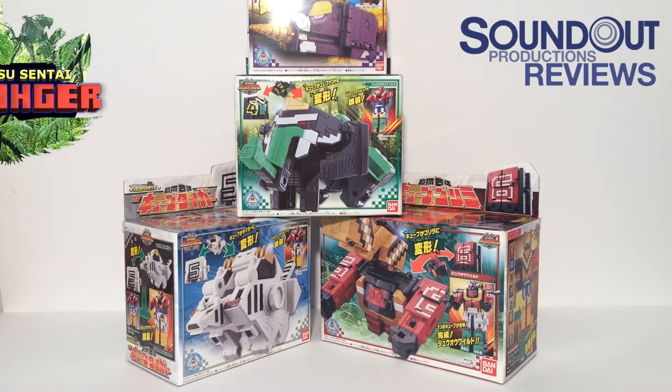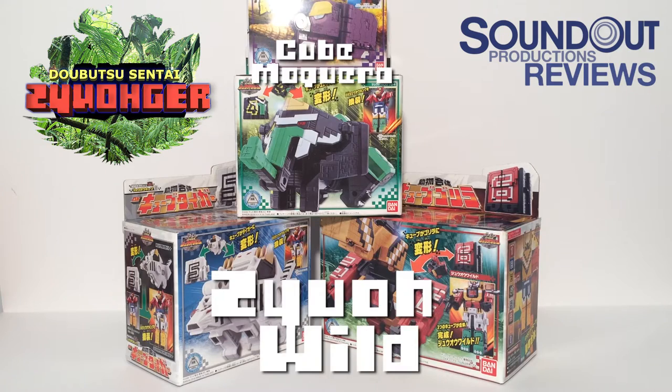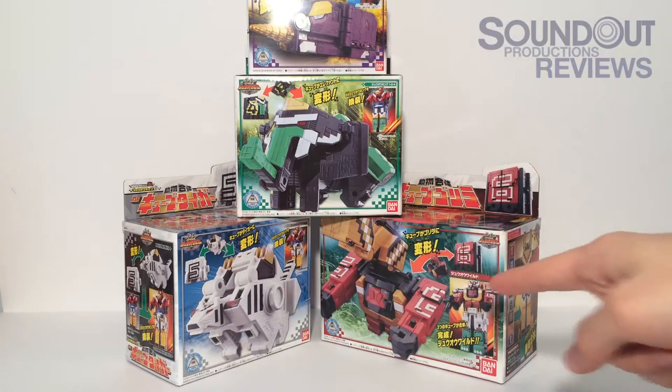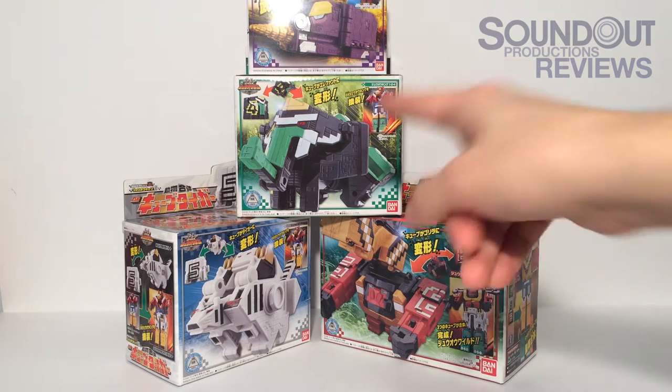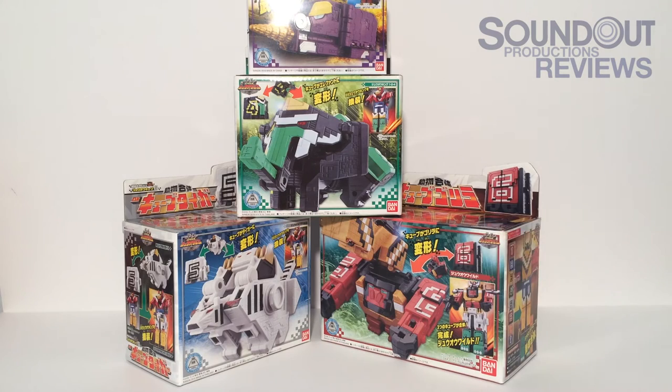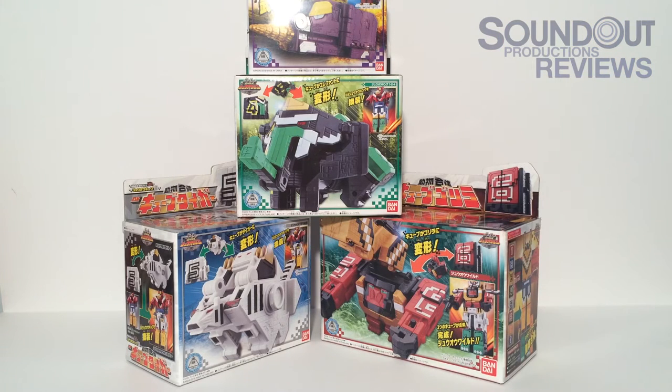Hello, this is Sanit here, and welcome back to another Dobutsu Sentai Juoji review. Today we take a look at Juo Wild and Cube Mogura. Now, Cubes 4, 5, and 6 were released individually, with 4 and 5 releasing first and then 6 releasing later. They were also later released in a box set together. Cube Mogura is designed to go with Juo Wild, which is why we're looking at him in this video, and he was only sold separately. Without further ado, let's begin.